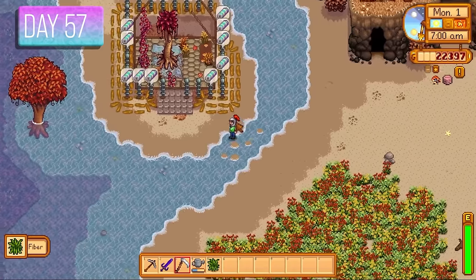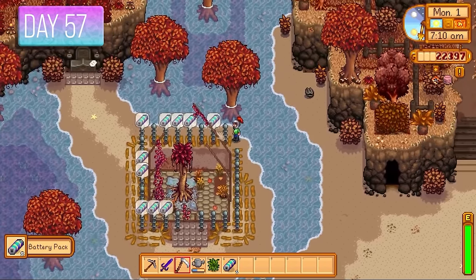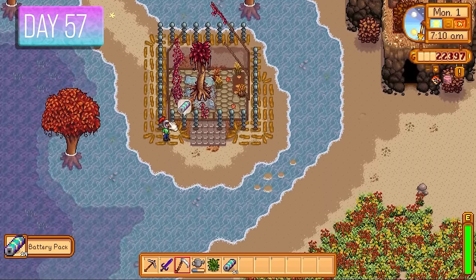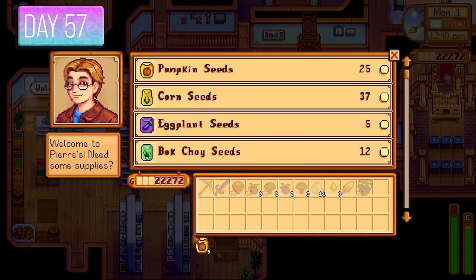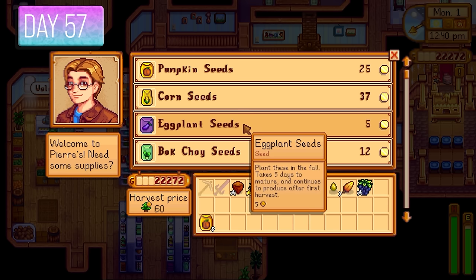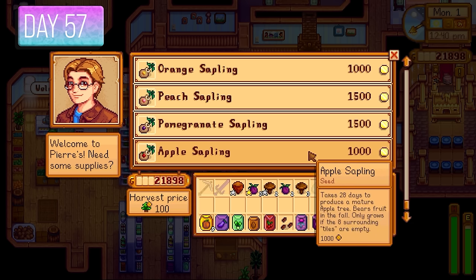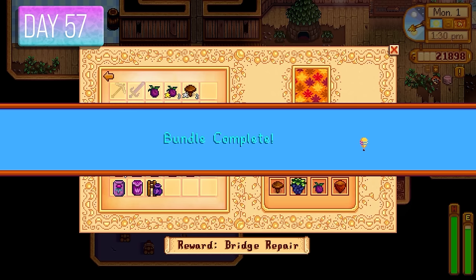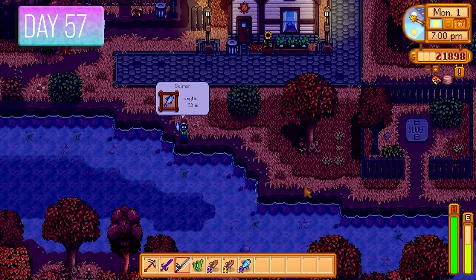We were getting there with this hardcore challenge. Day 57 — first day of fall — collecting lovely battery packs that'll come in handy for iridium sprinklers or crystallariums later. I purchased pumpkin seeds from Pierre for quests, plus one of each crop for perfection. We completed the fall foraging bundle and got 30 fall seeds — I ended up selling those rather than planting them.